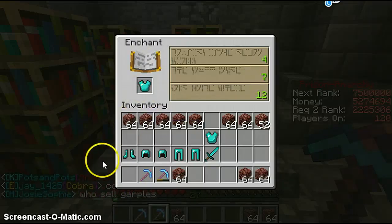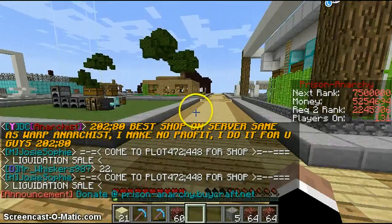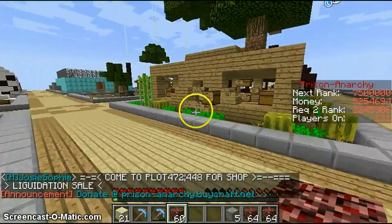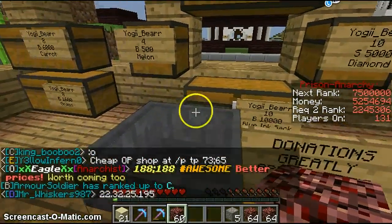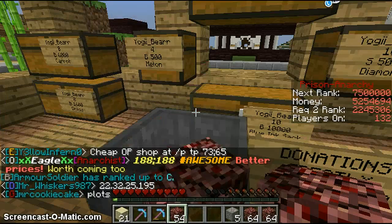We're gonna go to warp A to enchant chestplates, see what happens. Let's see if it works right there — oh it does! I already finished that up, now we're gonna go give this to some people.